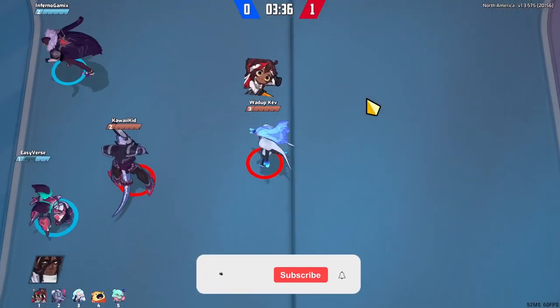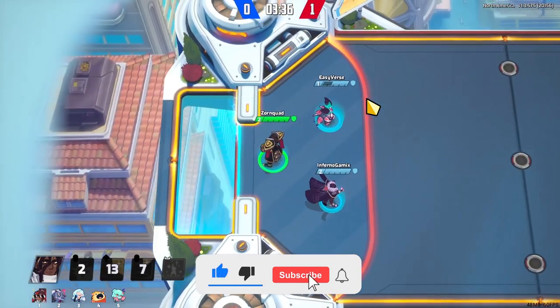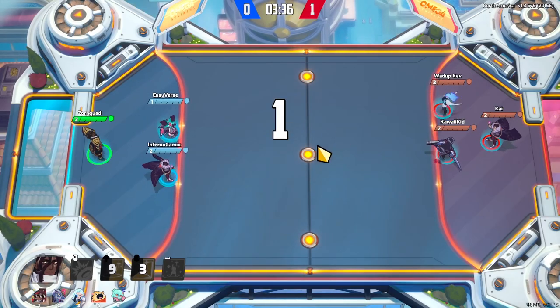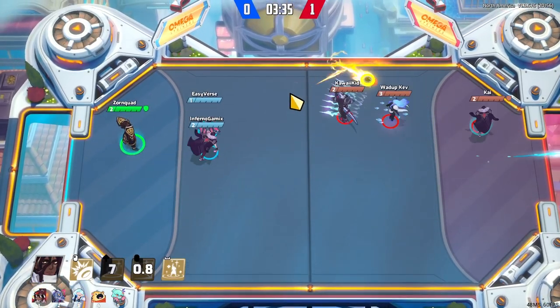If you guys found this guide useful so far, go ahead and hit the like button down below so that this can spread to other people, because we all hate having bad Atlases on our team. That's one of our primary motivations for making this.